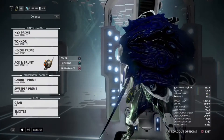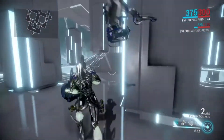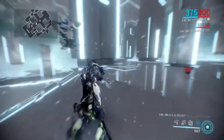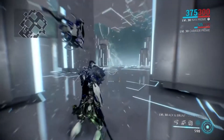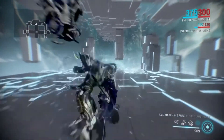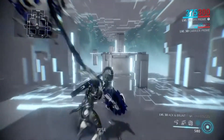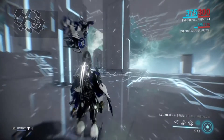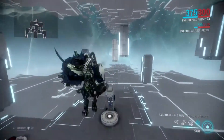Another melee weapon: the Achen Brunt. This thing is great — it synergizes very well with Assimilate, and for a couple of different reasons. When you have Assimilate going and you're blocking with this, electromagnetic shielding is going to allow you to absorb half of the damage that your allies are taking while they are within range. That's a pretty cool feature, considering you are taking zero of the damage that you absorb from them. In addition to that, it's also a very mobile stance — if you just do the first two hits without drawing it into a combo, you can just fling yourself forward. And it's a crit weapon, so it will scale very well with Body Count and Blood Rush and all of that good stuff.